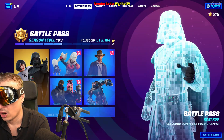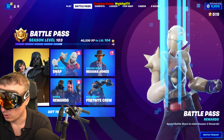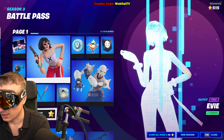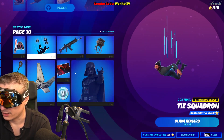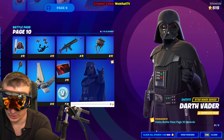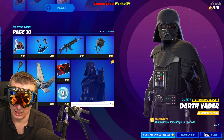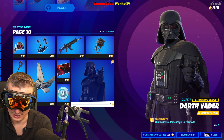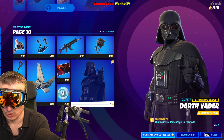Subscribe to my channel and turn notifications on. To get the Darth Vader skin, all you have to do is go to the lobby, go to the Battle Pass, then go to Battle Pass rewards, and down here on page 10 you will find Darth Vader. When you are already level 100, or if you bought the 100 tiers in the Battle Pass, you can claim all — you can see there's an option to claim all.